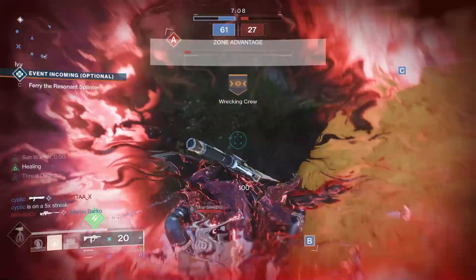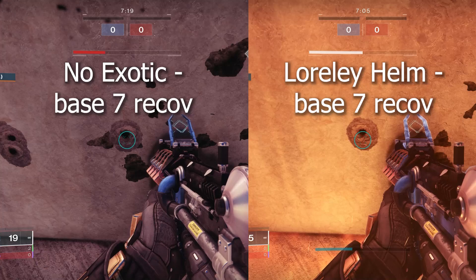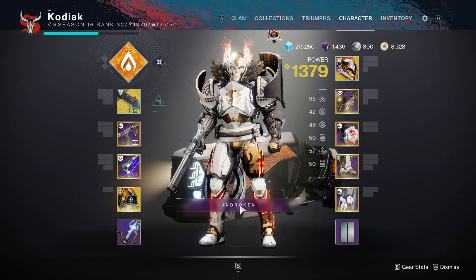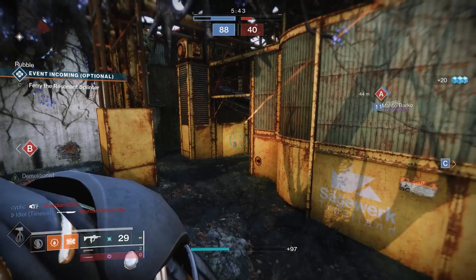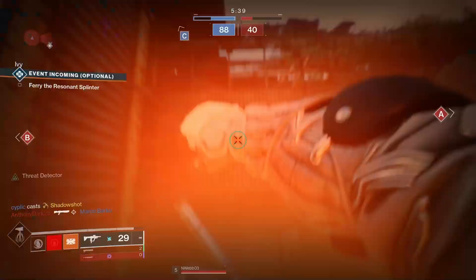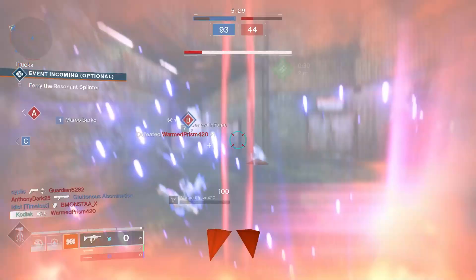So what exactly does the Loreley Splendor Helm do? Simple: having Sun Warrior now slowly heals you — I'll show a comparison side by side with and without this exotic. And when you're critically wounded, you now spawn a sunspot at your location. For those not familiar with sunspots or Sun Warrior, the healing isn't that great but it's appreciated. What makes this exotic truly broken is its ability to spawn sunspots when you're critically wounded.